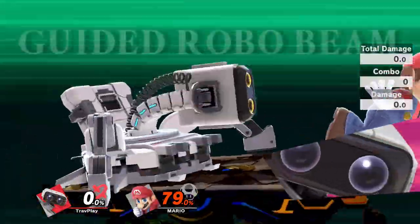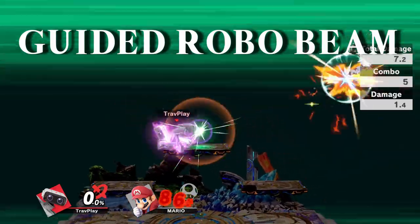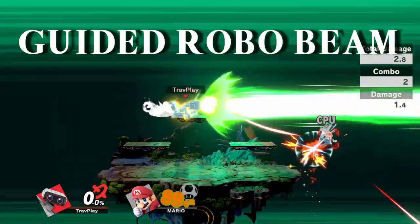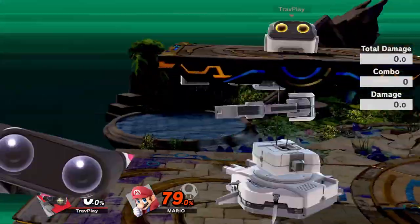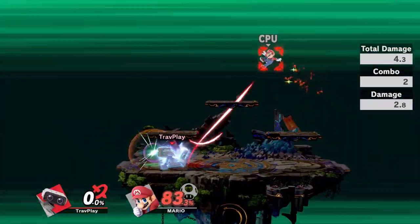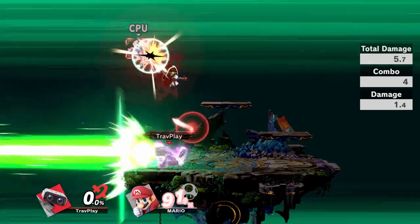Rob's final smash, Guider RoboBeam, will hit you with small homing missiles, guiding you into his giant laser blast. The missiles can hit you from about anywhere on stage, so you've gotta jump and dodge away from them to avoid getting pulled into the final beam.